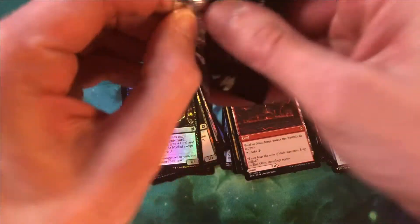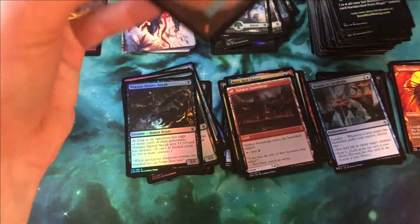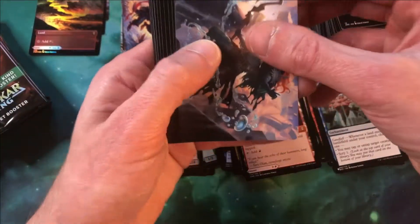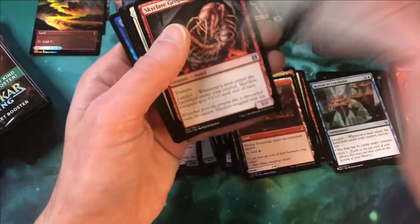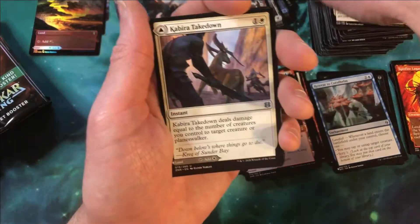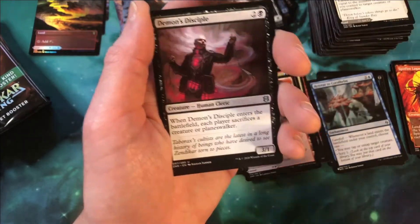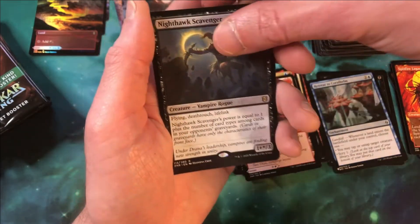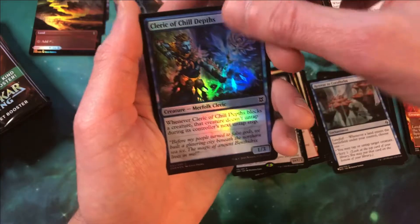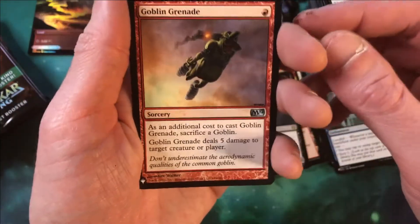Getting close to about halfway through the box now. There is a list card in this one — this will be our third list card. Then we have Kabira Takedown as our head turner, a common, Demon's Disciple, into a Nighthawk Scavenger — pretty decent hit there at rare. Cleric of Chill Depths and Goblin Grenade — very cool, M12 version of Goblin Grenade.